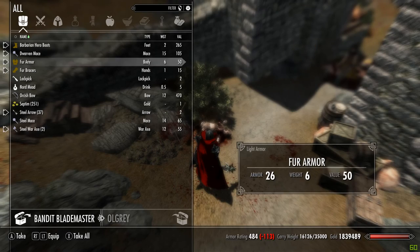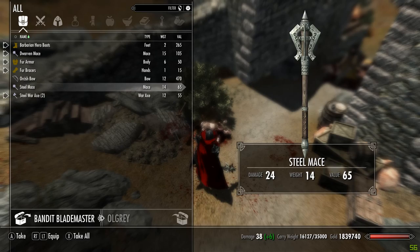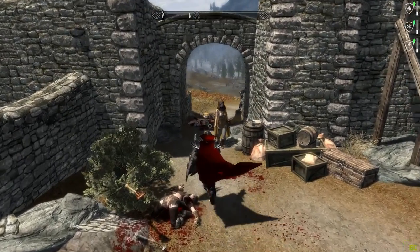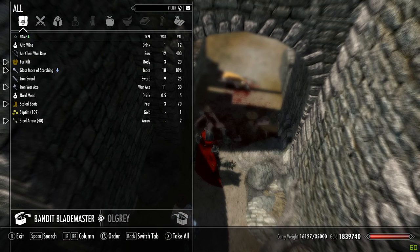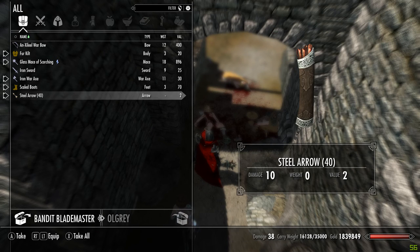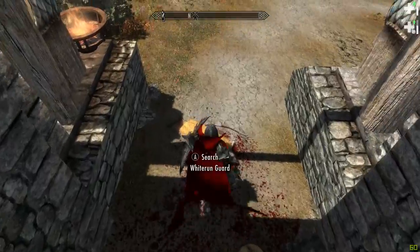Don't want to feed. Lockpick - yes please. We'll take the steel arrow, we can keep the rest. Who are these? Whiterun guard. Oh, the guards got killed as well. That's a bit sad.